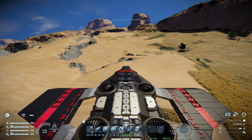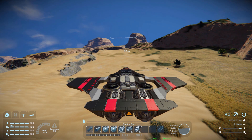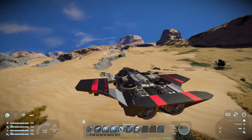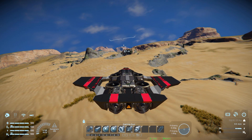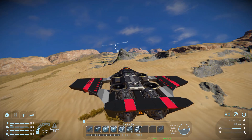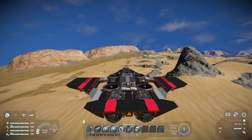Tab number two, three, and four are empty, so that is pretty much it. Now for a quick thruster test before we try this thing against a spawned base. Let's go forwards — we've got some really good speed with this, and stopping is pretty good as well.